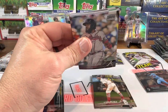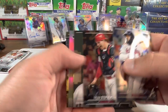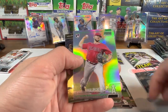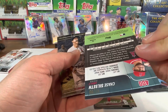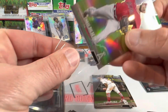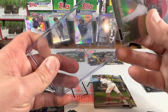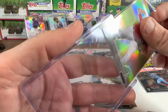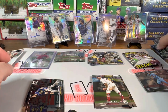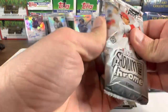We got another parallel coming up — nice. Looks like a green. Stevenson. William Aze — nice. Chase Silseth out of 99 — another parallel rookie. Not quite the rookie we'd be looking for. If anybody wants this card let me know, it may be up on eBay here soon. But it's a rookie on chrome out of 99 — it's not bad. Last pack.